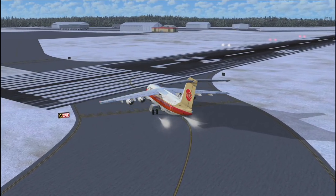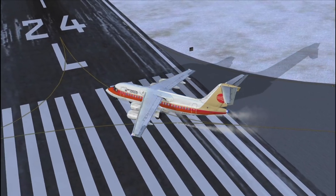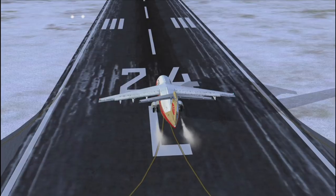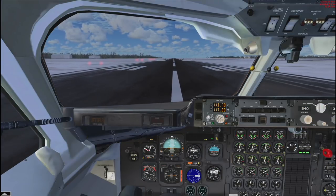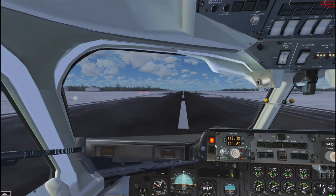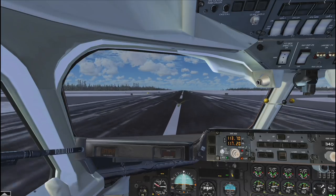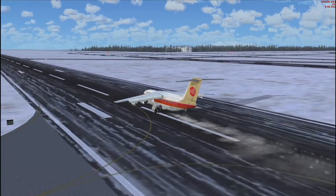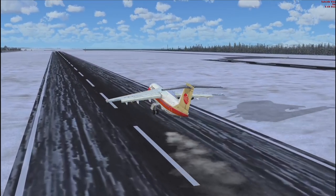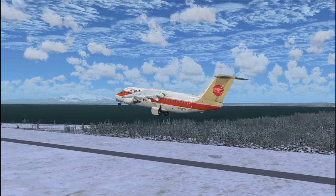I was originally going to use the Dash 8 with the Alaska Air livery, because this Continental one is the only livery with any significance to Alaska — the fact that it's a USA airline. Let's go, then. Inside the cockpit for takeoff, I think. But once we're in the air, we're on our own, guys.